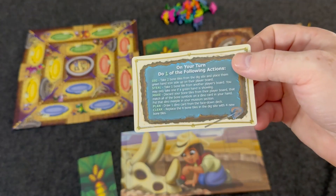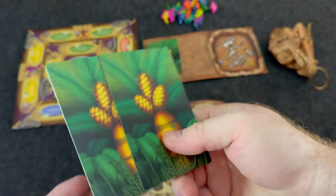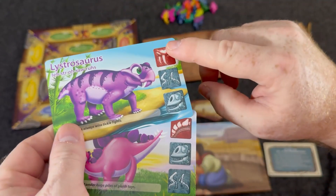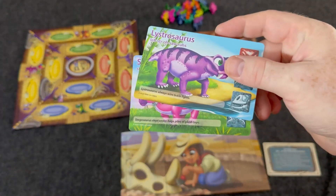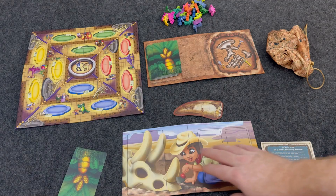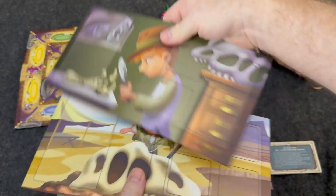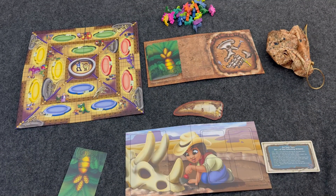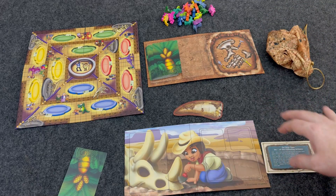Each player gets one of these handy dandy player reference sheets for what they can do on their turn. Each player is going to get two dinosaur cards and they're going to keep them secret. They're going to have the name of the dinosaur, a little fact about the dinosaur, and the pronunciation of the dinosaur. Importantly for the game, they're going to show you which tiles you need to build this dinosaur. In the game, you can only ever have up to three cards; if you draw more, you just discard down to three. Each player is also going to get a dig board — there are four different dig boards to pick from, each player gets one of these really nice thick player boards.